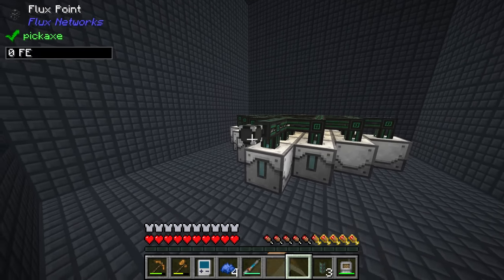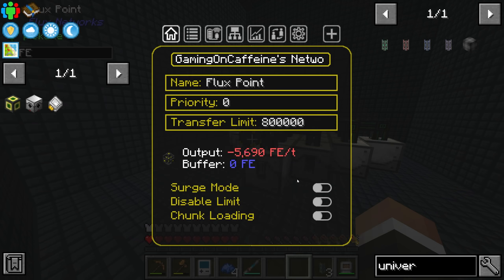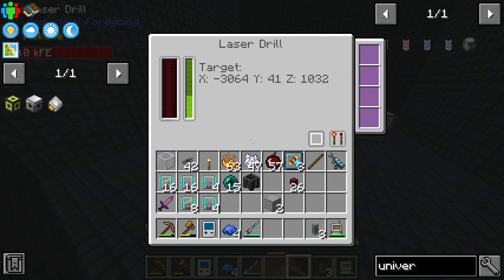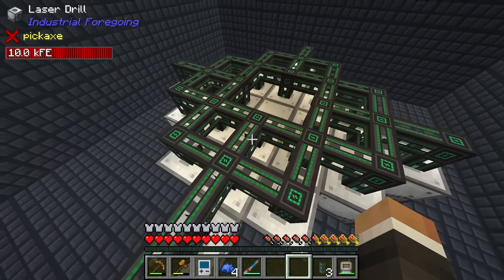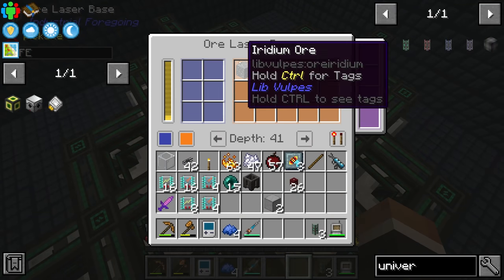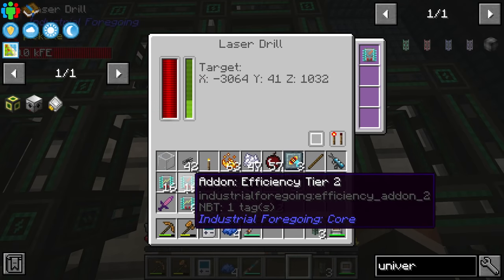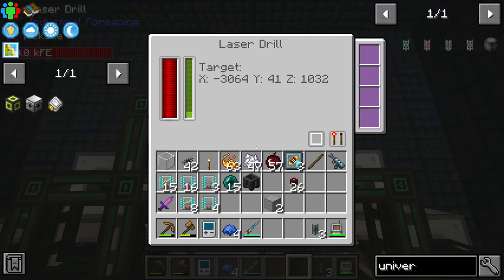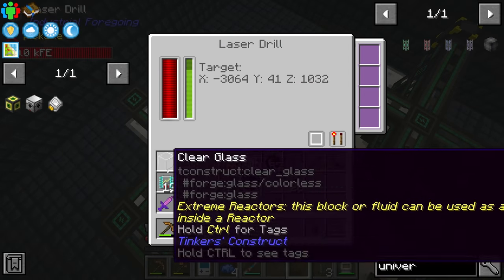We set the flux point to the gaming on caffeine network, which starts pulling a lot of power initially to fill the buffers, but then settles down once full. We can now see ores being produced — we got some iridium ore. Now we go through each one of the 24 laser drills and add the speed and efficiency add-ons to hopefully make this a good deal faster.